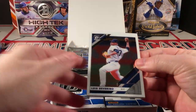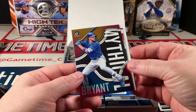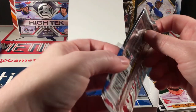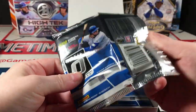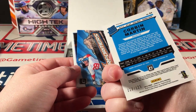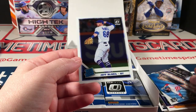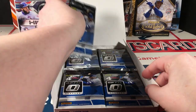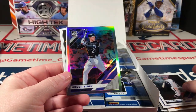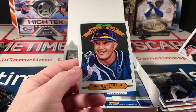Severino, Kluber, Kris Bryant mythical, and Diamond Kings Carpenter. My Diamond Kings have not been so great here — no offense, Matt Carpenter. But there is a Corbin Martin purple stars numbered to 125, and peak performers JD Martinez and Jeff McNeil rated rookie. Cunha, Trevor Story refractor — silver — there's a Mike Trout action all-stars, and Machado Diamond Kings.